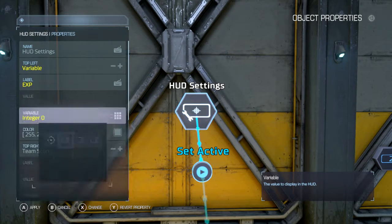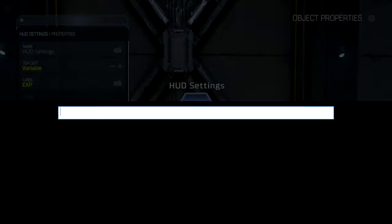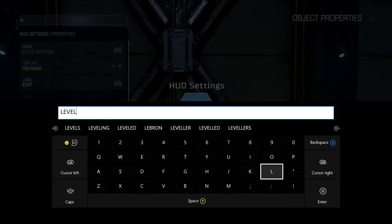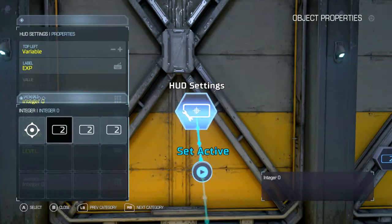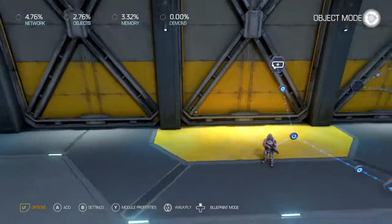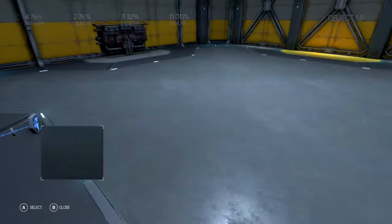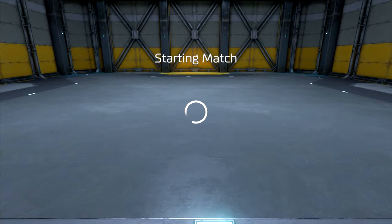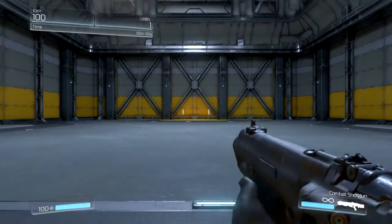This is going to be zero. This one's going to be our level. And this one's going to be integer two — integer one, sorry — and zero, that's one. Okay, now we start. This should work. Now watch as the experience goes down and watch how my level goes up. Now it changes.